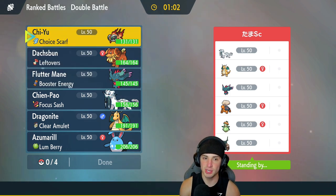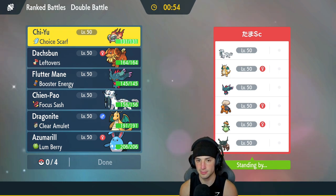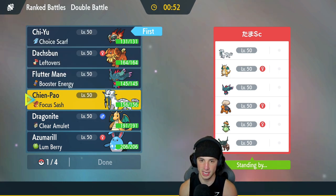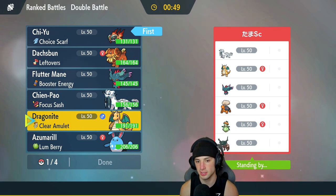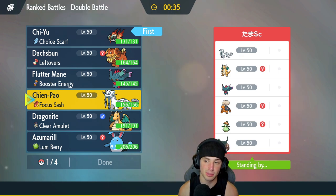How should we play this one? Chiyu is going to be amazing with the Choice Scarf — it can outspeed most. I am scared of the Lilligant, that could be a problem. I kind of like going Shen Pao and Chiyu — just for the first-turn priority and the crazy damage, I really like it for some reason. And I'm going to do it.